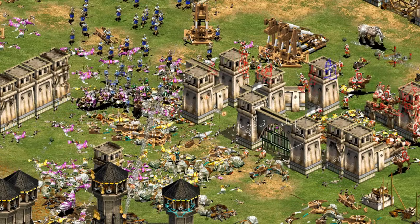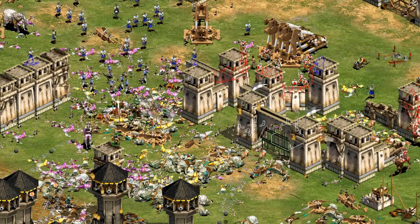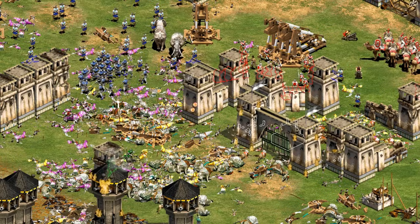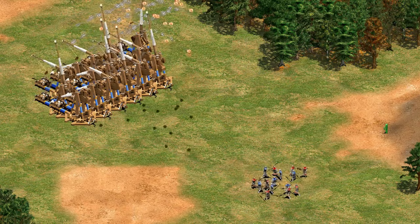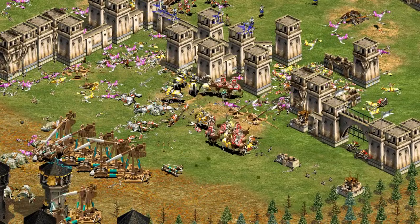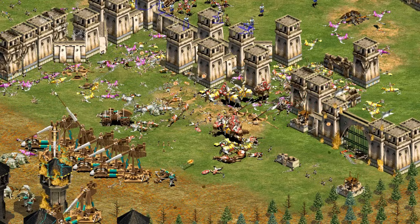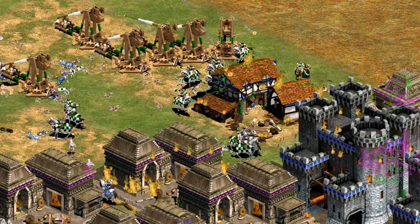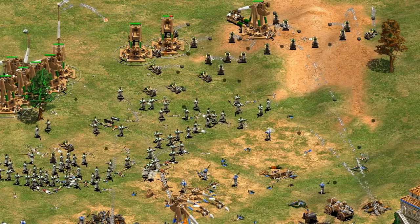The Trebuchet is more specialized for cracking defenses, thanks to higher damage and range. It's also available for every civilization assuming you have a castle, making it easy to get out as soon as you hit Imperial. A couple of other nice things about the Trebuchet are that it can destroy trees, and it doesn't deal friendly fire, meaning unlike the Bombard Cannon, you can fire it into a blob of your own units without hesitation. Both units see a lot of play at every skill level. For me, the Trebuchet is the better building killer and more durable unit I'll lean toward if I'm stretched for gold, whereas the Bombard Cannon is the more versatile unit I lean on when my opponent is using a lot of siege.